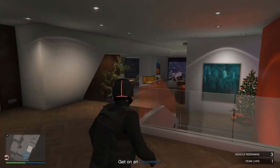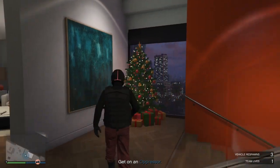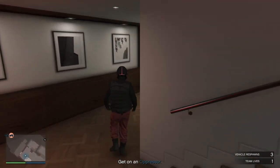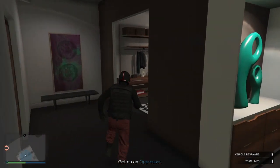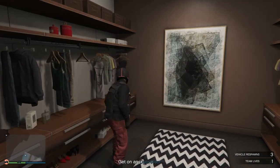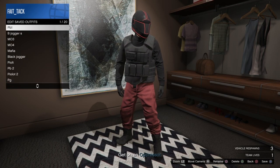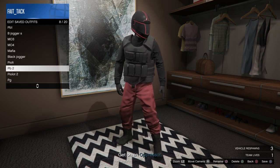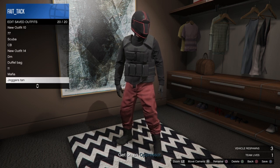As you can see, I've made my way into my apartment and now I can finally go downstairs, go into the wardrobe, and save your outfit. If you guys enjoyed this video, please don't forget to like, subscribe, and comment below — let me know if it worked or if you need any help. Don't forget to hit the notification bell to see whenever I upload a new glitch that hasn't been patched. Peace out, see you in the next one.